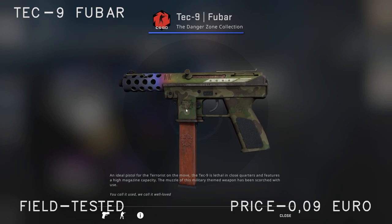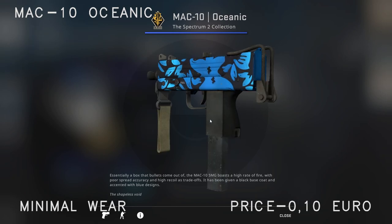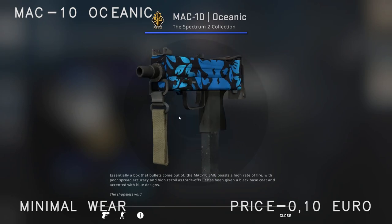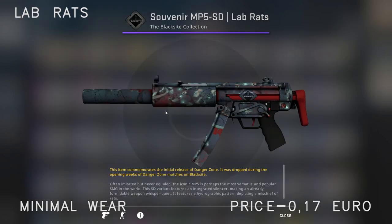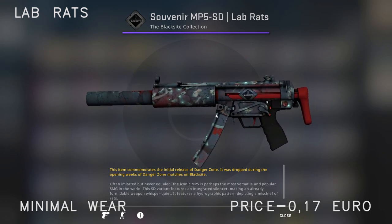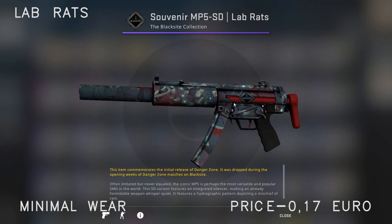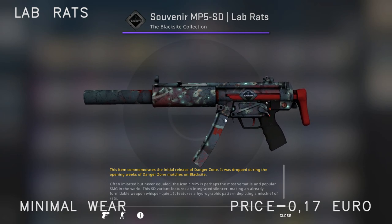Moving on to the SMGs — we have the Mac-10 Oceanic Field Tested, which sells for 0.10 euro. It's very cheap and very price-worthy, not much else to say about it. For the MP5, if you don't already have the Lab Rats and didn't complete the challenges when it was offered for free, I'd recommend buying it in minimal wear since it's only 17 cents — very good value.